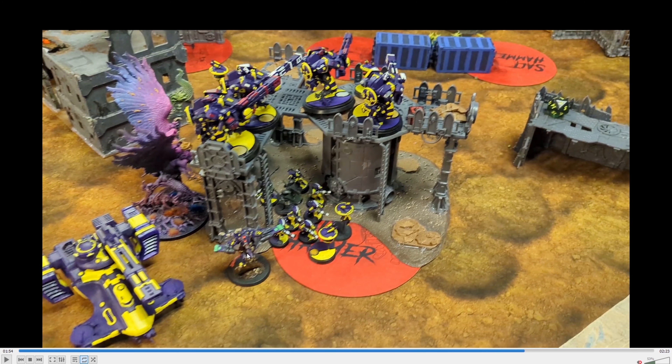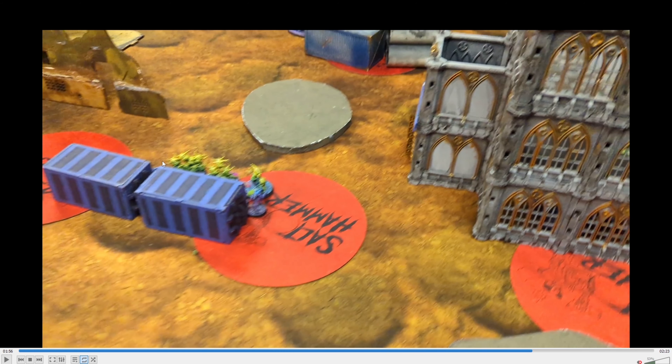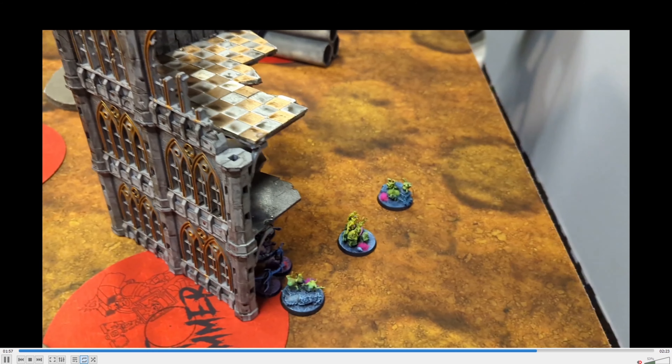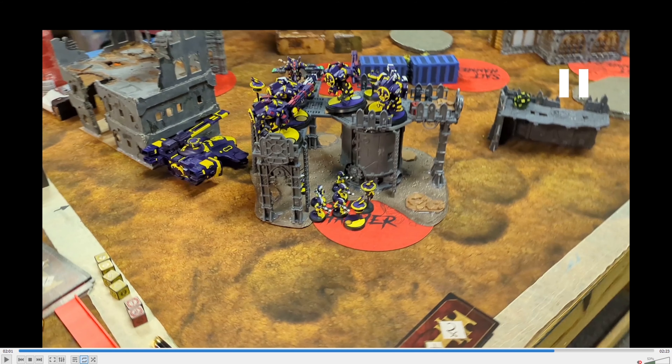On my turn, I fell back with Shadow Sun. I should have dealt with those guys but I didn't have enough — I was too worried about the bigger threats on the battlefield, even though they were mostly gone now. I did end up falling back and shooting because I can fall back and shoot. Towards the end of the round, the bird is dead. I killed off the last guy up there. On my turn four, I retreated back and killed off the bird.